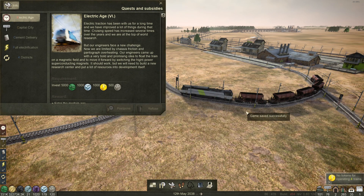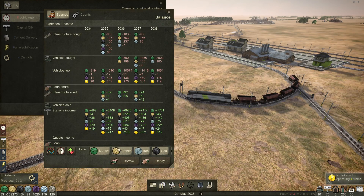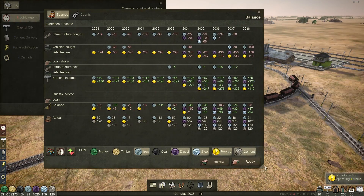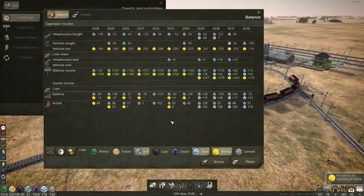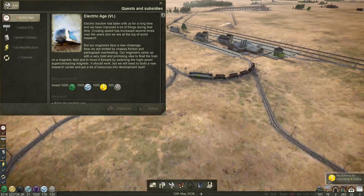Hello and welcome back to Mashinkie everyone. We are into our pre-ultimate episode now and I've decided upon a goal for us. Our goal by the end of this season is going to be to make a profit on everything, or a surplus if you like. The one thing we are not producing enough of is electricity at the moment, and cement because we haven't set that up, so we are going to carry on with that today.